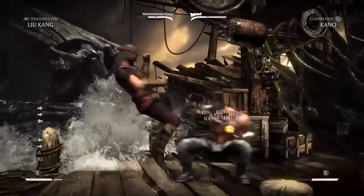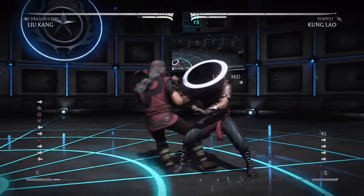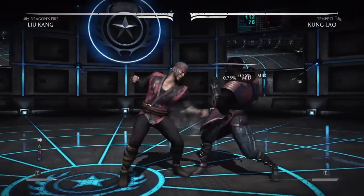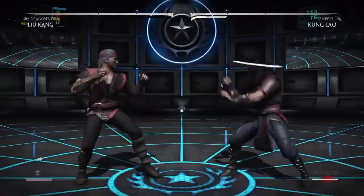Mid-screen is the easiest way to deal with this — you just have to be patient. Some characters can actually backdash. I'm showing Kung Lao here; his backdash isn't as good to get out, but Kano's easily can, and Sub-Zero's can.